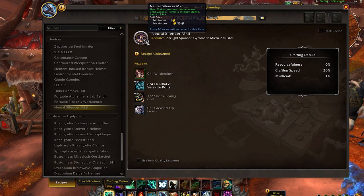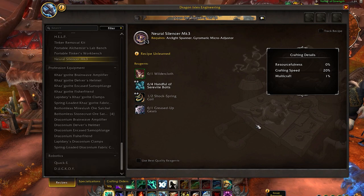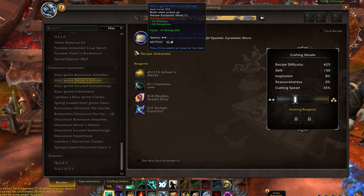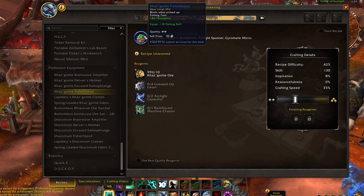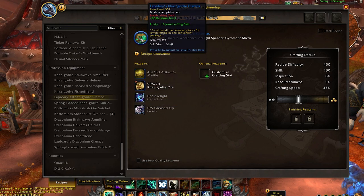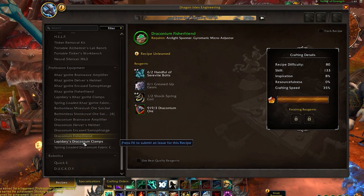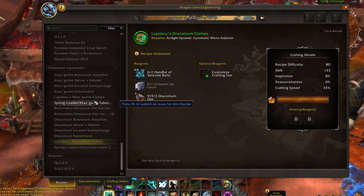There's also a Tinker Removal Kit that allows you to remove one of those tinker modules if you decide you don't want it anymore. Probably one of the top three most important devices is your portable benches — since most crafting in Dragonflight requires using a crafting bench in the major city, having a portable one is very valuable. Up next we have profession equipment — in terms of engineers, a lot of people rely on you. You'll be providing best-in-slot equipment for five different professions: the Brainwave Amplifier for engineers, a mining helmet, another engineering tool, a fishing tool, a jewelcrafting tool, and a tailoring tool.